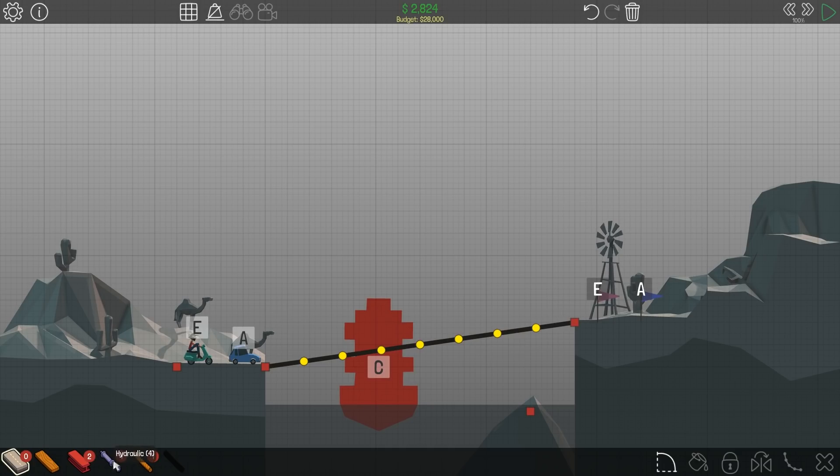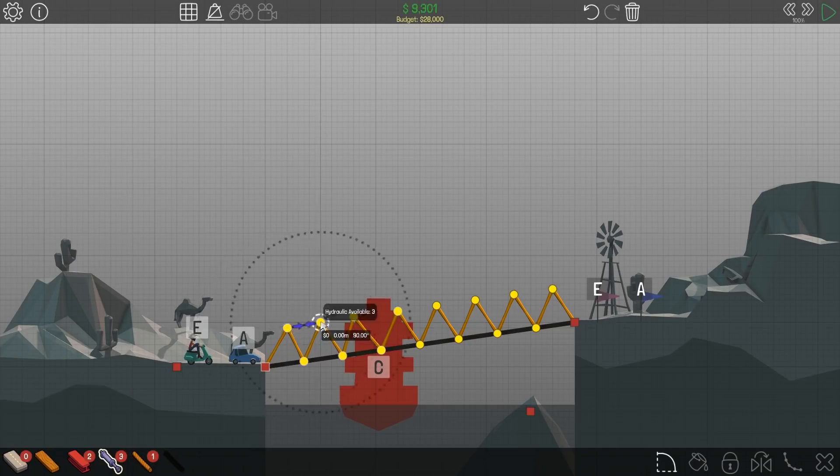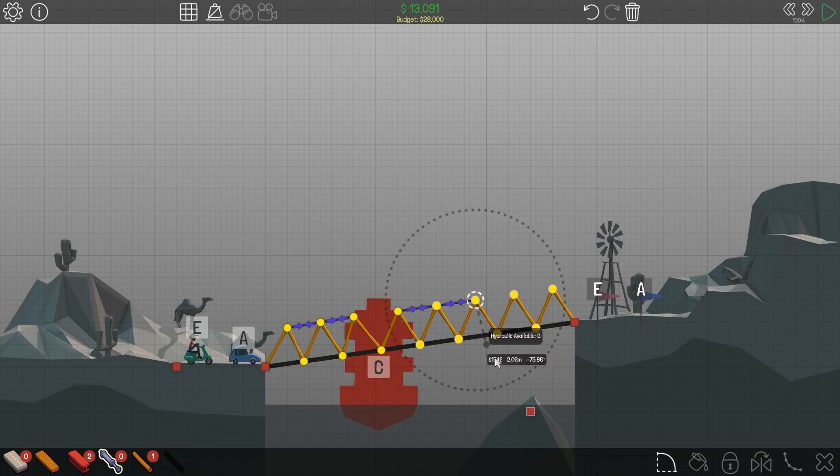I've got four hydraulics — weird. I'm gonna try the hydraulics here. We'll put them in that way and then also do it this way. I don't know if that's gonna work. I'll bring you up to about right here — can I attach that? Oh, that attaches nice. Then we'll attach this here and that there.